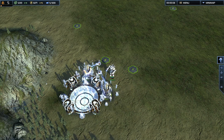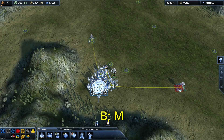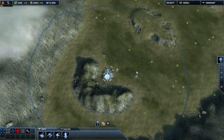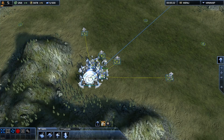Because immediately you give your engineer and your ACU stuff to do, you have plenty of time to queue up all the other stuff, maybe queue up the airplanes. Unfortunately, there's no hotkey for repeat build queue for the auto building thing.